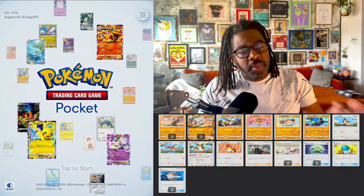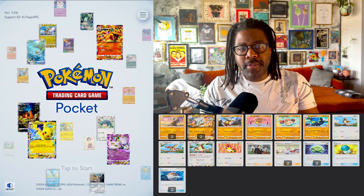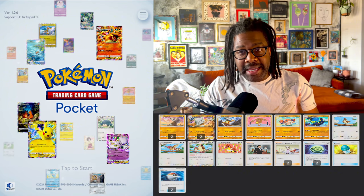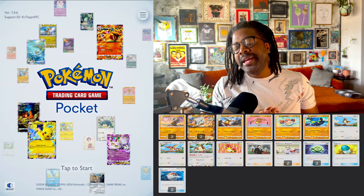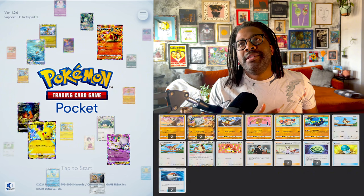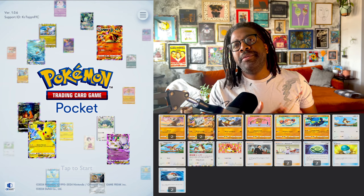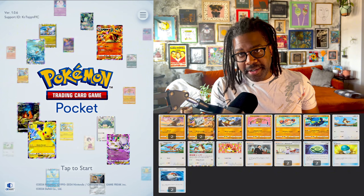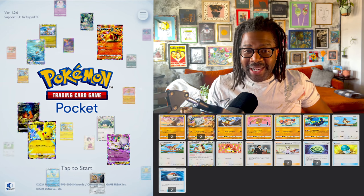We have a deck for you today — it's the Cubone-Marowak build, with the star of the show for me being Pidgeot. Because playing Yu-Gi-Oh for so long has revealed the degeneracy with which I came into the world, and I would like nothing more than to make sure my opponent can't play their cards. That's what Pidgeot is for.